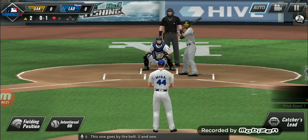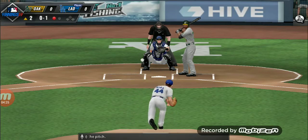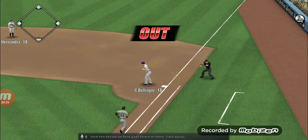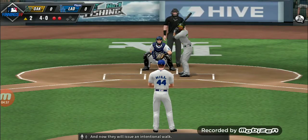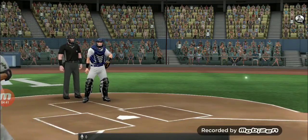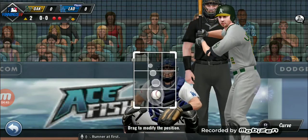This one goes by the belt, 0-1. Has a look, now the pitch — that's hit hard on the ground. The throw to first gets there in time, two away, two down in the inning. The next batter up is Marcus Simeon, and now they will issue an intentional walk. Number 22 will come up, runner at first.